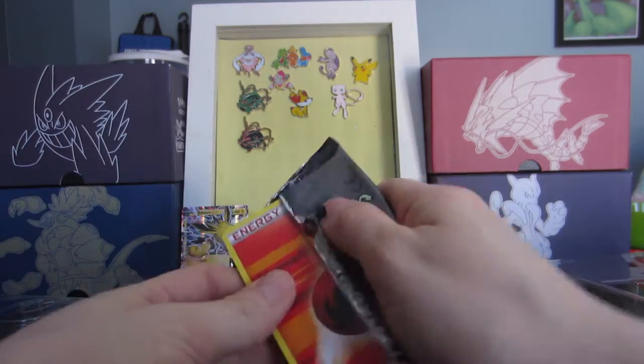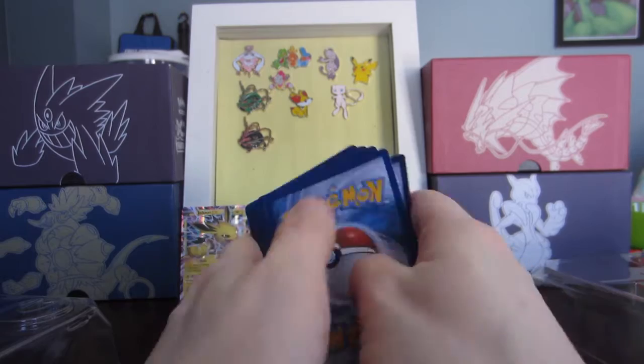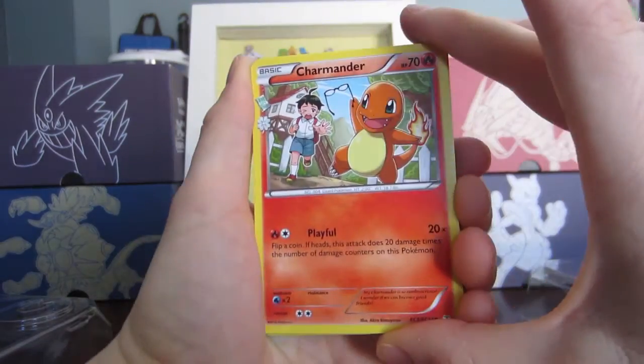Let's open Venusaur and let's not open it weird this time. We'll flip it so I don't see it coming, then one, two, three — to the front. I know there's a different way I can do this, but all right.